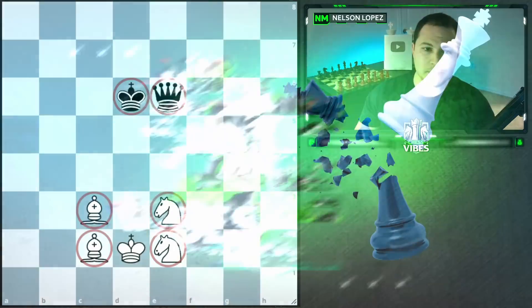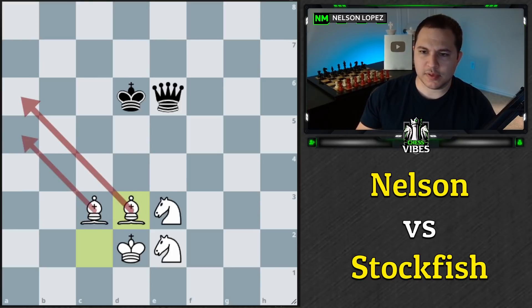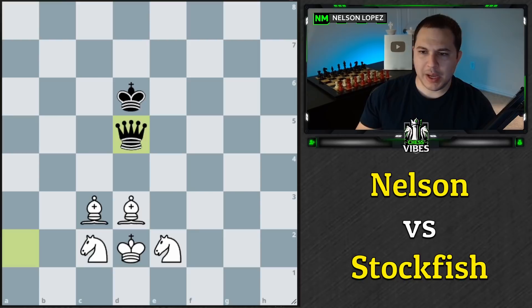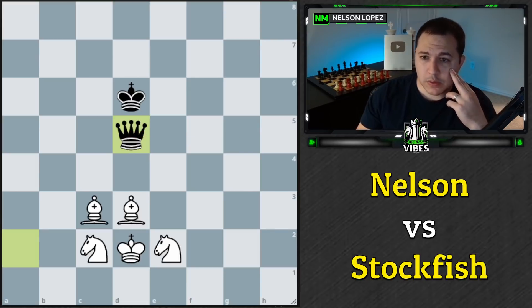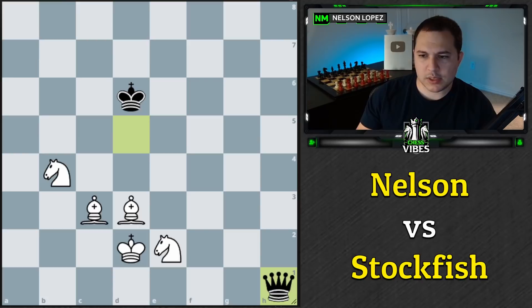I'm going to try something different. Last time I started randomly bringing my king up, had to go back, and it didn't really help anything. So let's move my bishop here and see if we can create some sort of setup with the bishops. We'll block with the knight, leave the bishops like that. Somehow we have to force the king to a corner or to the edge of the board, while stopping all the checks from the queen.